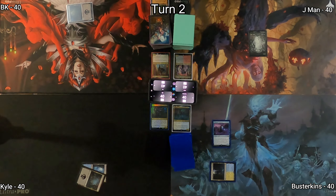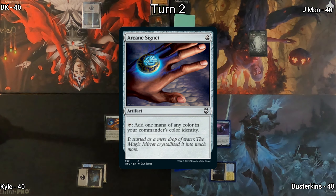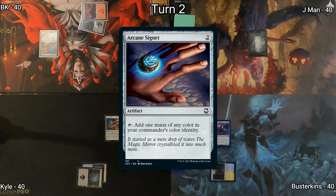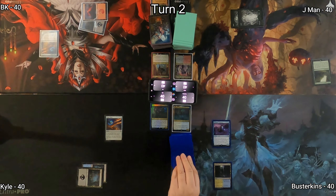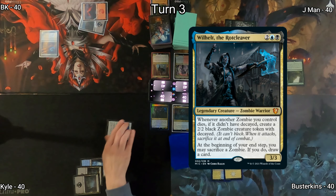On turn two, a swamp hits the battlefield for Kyle, then an Arcane Signet. He passes to BK. I draw for turn, play a mountain as my land, then copy Kyle by playing an Arcane Signet. Over to J-Man, who drops another forest and then casts Sylvan Library, allowing him to draw extra cards at the expense of some life. On to Busterkins' turn, he plays Plains as his land and suspiciously passes.